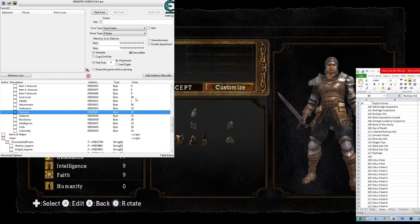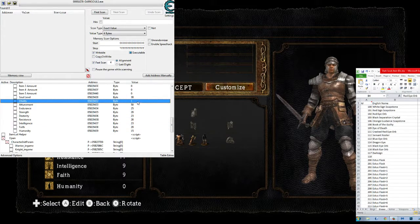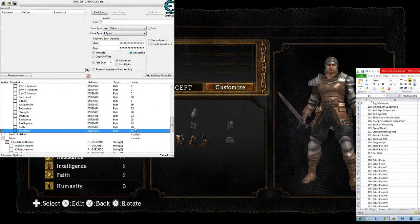Most importantly, we have the soul level and all the stats. Let's make ourselves soul level 30 and put all these stats at 20 right off the bat. We can also set the humanity, which we'll set to 15.